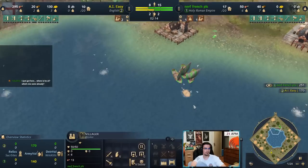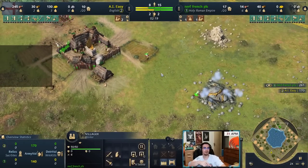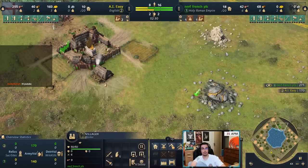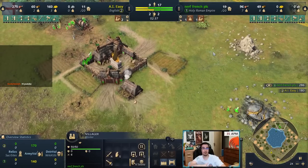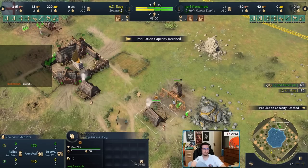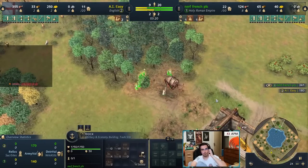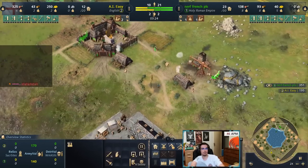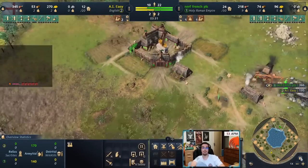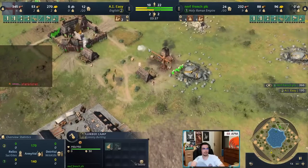Aging up with HRE is faster than other civs because of Prelate. You already have eight on wood with only two on sheep. Move the Prelate to the wood line once you transition there. Keep two on food, one on shoreline fish — fishing ship is already going. Now rally onto gold — but with HRE you go five on gold, not four, because HRE starts with zero gold.